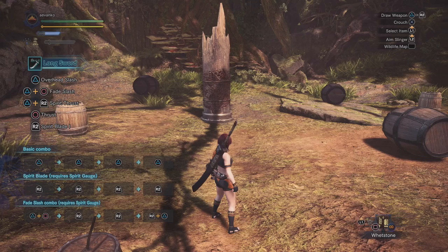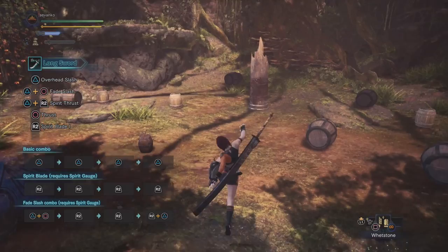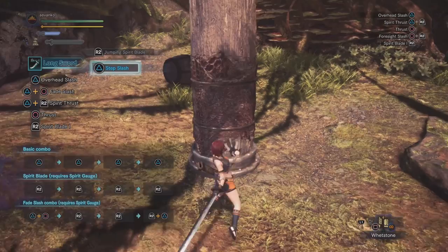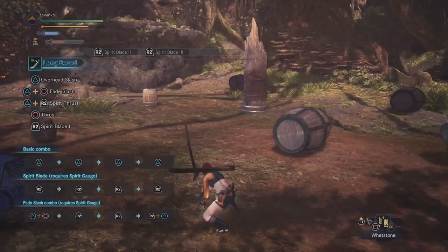Jumping and sliding attacks also present great opportunities for shortcuts to the round slash. Normally when you jump off a ledge and press triangle, you do a normal jumping slash with pretty good mount damage. If you press R2 instead, you do a jumping spirit blade. With energy built up, that is a substitute for spirit blade 1, getting you closer to the round slash faster.